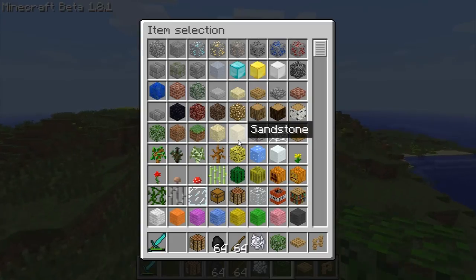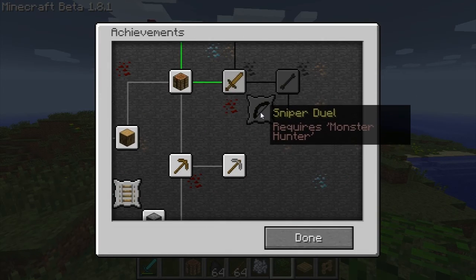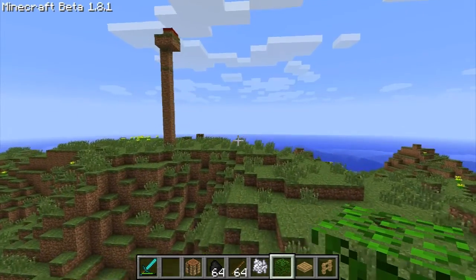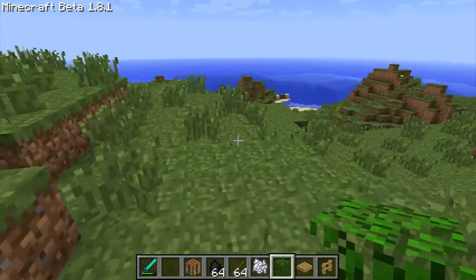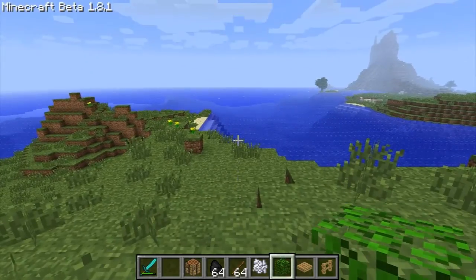Next there's a new achievement called Sniper Duel, and what that requires you to do is kill a skeleton with a bow and arrow from 50 yards away. I have no idea how far away that is — I'm assuming 50 blocks — and that is a long way.